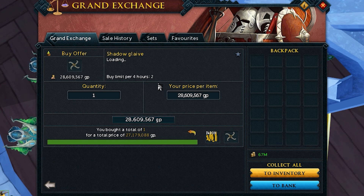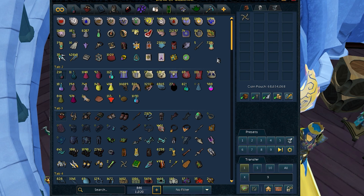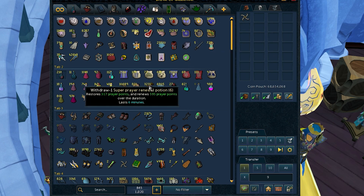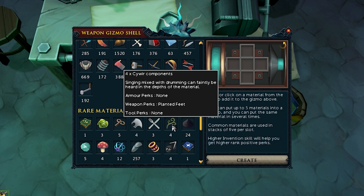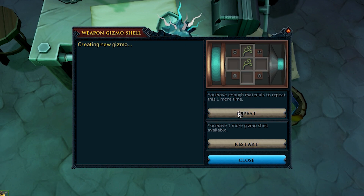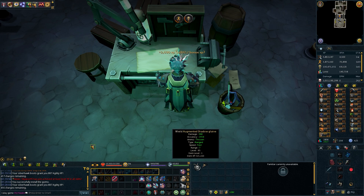Just bought myself a Mainhand Shadow Glaive - this is going to be my Planted Feet switch, and it's going to be for range only. Since I got four components, I can actually make a melee Planted Feet switch once I start using melee a bit more. With just two Sever components, I should have a guaranteed 100% chance at receiving the Planted Feet perk. Let's create that - and there we go, there's the Planted Feet. Let's throw it on the Shadow Glaive.